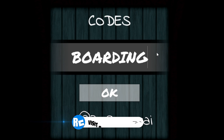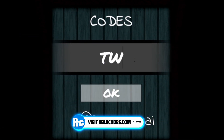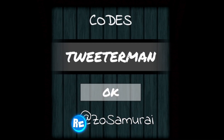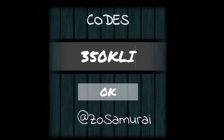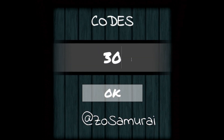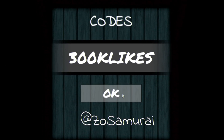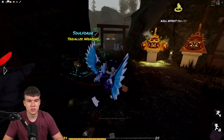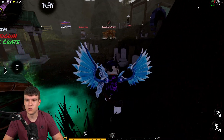Next enter code Boarding, then redeem code TweeterMan. After that, enter 350K Likes, and finally our last code today is 300K Likes — click OK. I've already redeemed that one too, and that's going to be it for codes in this game.